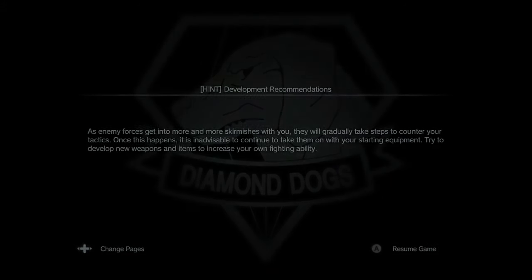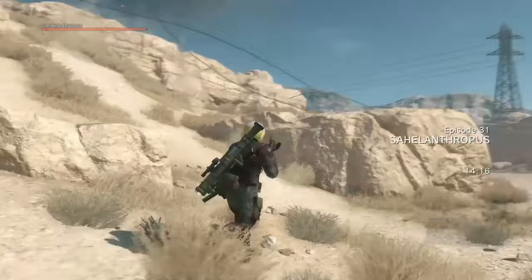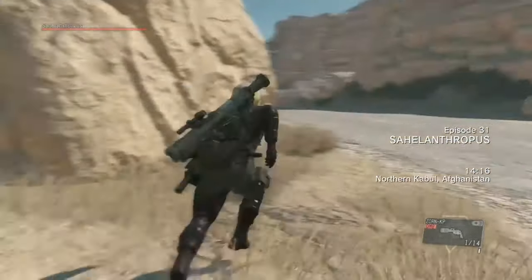Hey guys, what's up? This is Matt from The Antagonist. Today we're going to look at how to kill Sahelanthropus, which is basically the final boss in Metal Gear Solid, in less than a minute. So, here we go.